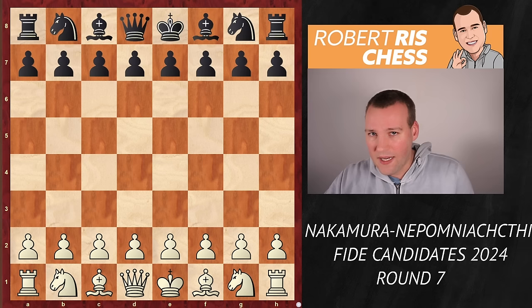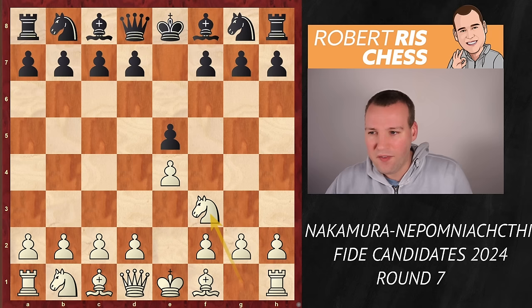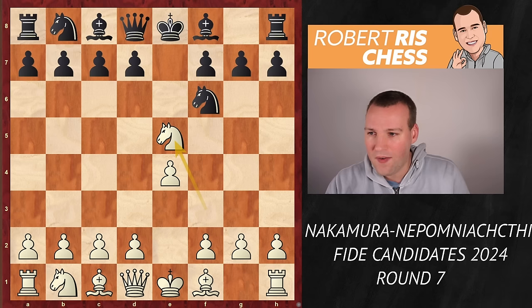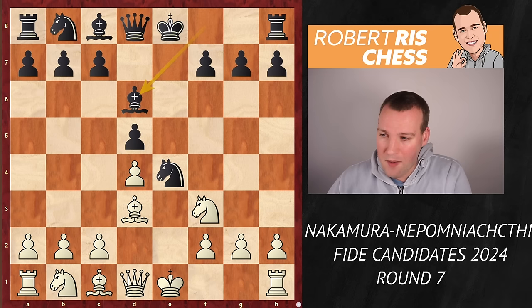Here we go — the game. Hikaru is playing with White, playing 1.e4. Nepo played e5, knight f3, knight f6 — his favorite Russian Petrov Defense. Knight takes e5, Black goes for d6, knight f3, knight takes e4. And after d4, we go for d5. Bishop to d3, bishop d6. This is Nepo's pet system.